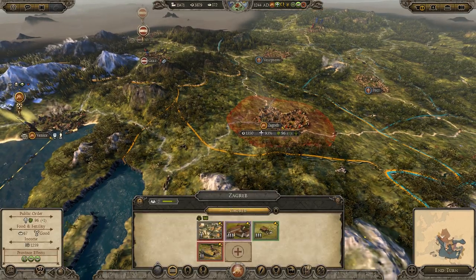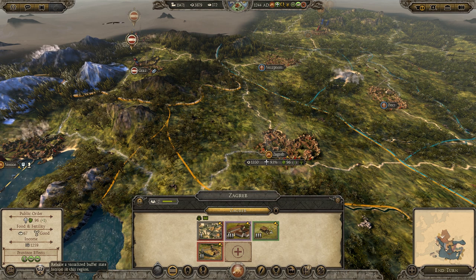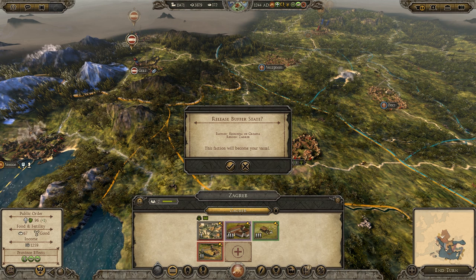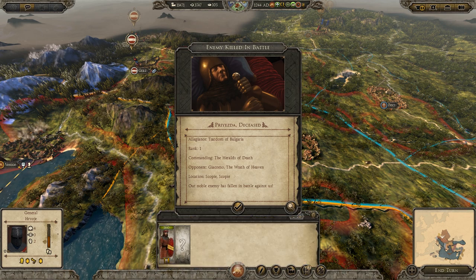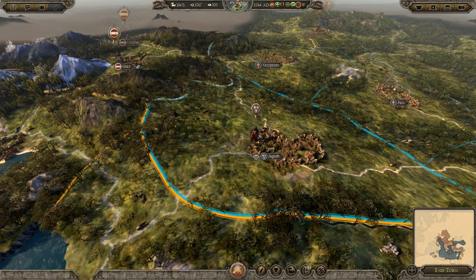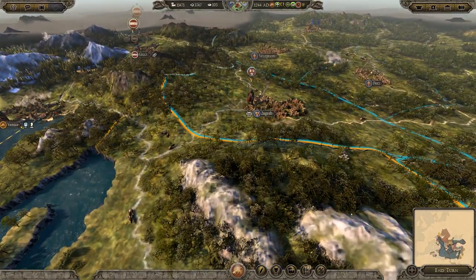If I want to release this city as a buffer state — you have to wait 10 turns after you conquer it — but way down here there's a little thing: 'Release a vassalized buffer state faction in this region.' So it asks: do you want to release the Kingdom of Croatia? This faction will become your vassal. You say yes, and there you go — Croatia is now my buffer state.